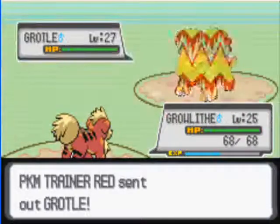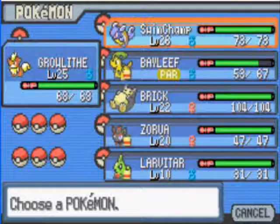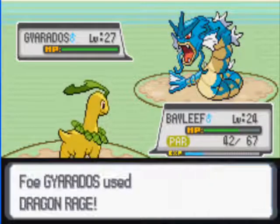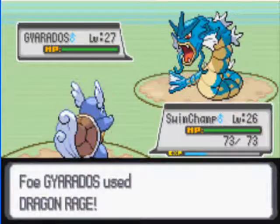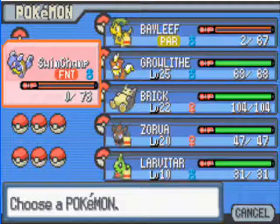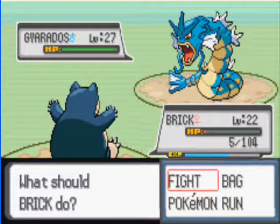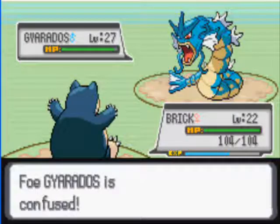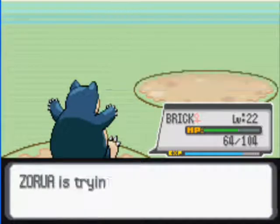It's a Grottle, so let's send out Growlithe with Flamethrower — nice. A Gyarados! Let's send out Bayleaf and try Poison Powder, but it doesn't stick. Let's send out Swinub. Gyarados is a tank — maybe my tank can beat it. Come on Brick, you can do it! Using a Hyper Potion since Belly Drum is already set up. Headbutt — bye-bye Gyarados! Brick saves the day again.